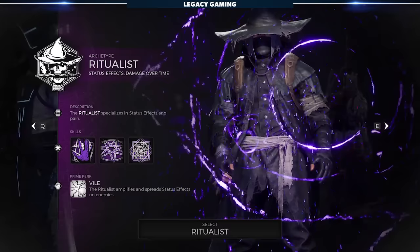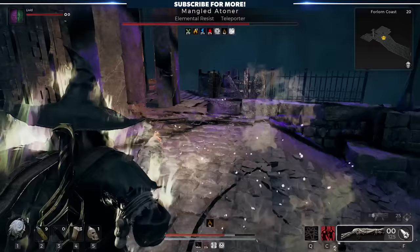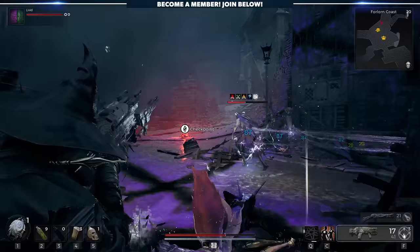The Ritualist is all about applying status effects to enemies and then capitalizing on those negative debuffs by amplifying damage. It's a dangerously potent class in the right hands, and can absolutely tear through enemies and bosses alike if you know how to build around its kit. Unlike some archetypes that just work right out of the box, if you don't equip weapons, rings, and amulets that synergize with the Ritualist's skills, perks, and traits, it'll be less than effective.